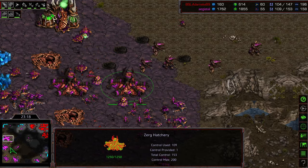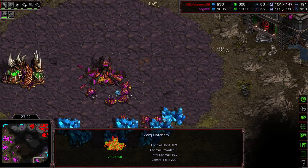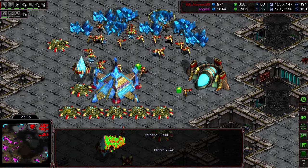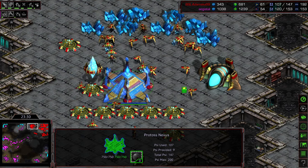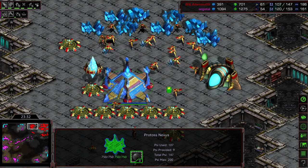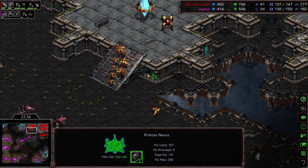Took out a couple of Creep Colonies, not much else. Still plenty of hatcheries, still plenty of minerals — in Agistil's control, you can see he's got a huge bank. We are down to the natural completely mined out, just mining at the 11 o'clock base. And that is going to be it.